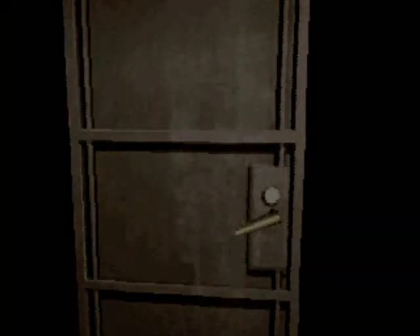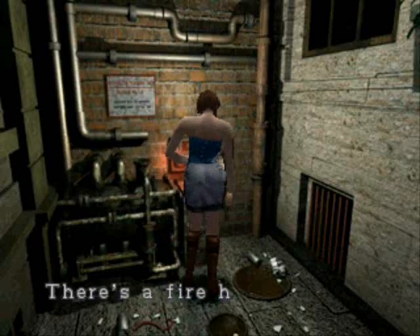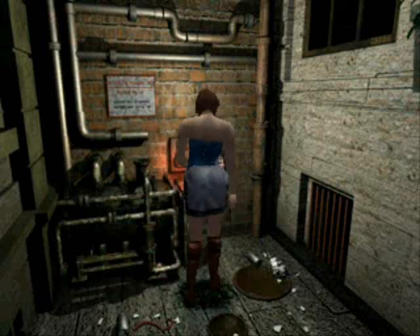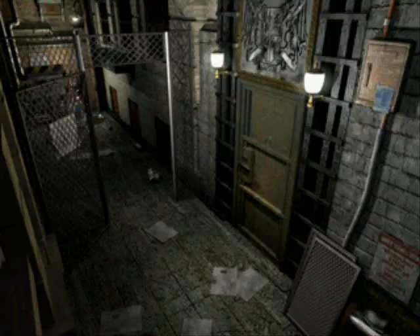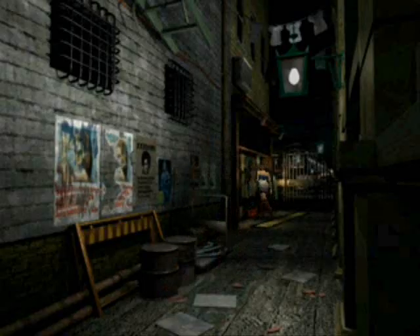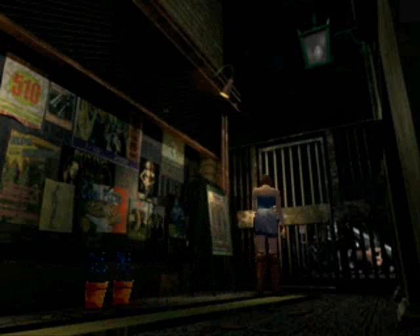The important thing is that we got some bullets, because bullets and herbs are everything in this game — well, not just in this game but in every Resident Evil. We also need a wrench because we need the fire hose for something much later in the game. Here we got some blue herbs — I thought there were gonna be some green ones, but oh well, too bad.